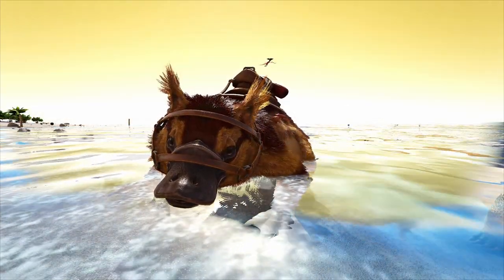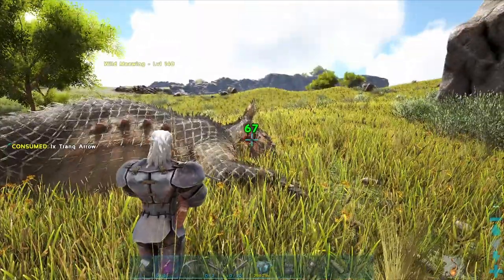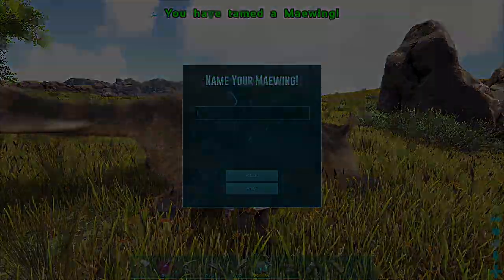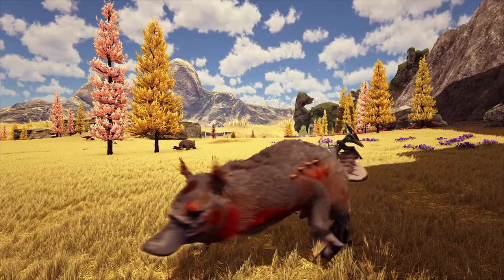My guide differs in that I recommend using a Meiwing. They are a great early-game tame, easy to knock out and easy to tame up with some mutton. They are found on three maps: Genesis 2, Lost Island, and Fjordal, with lots of them in the Asgard realm.